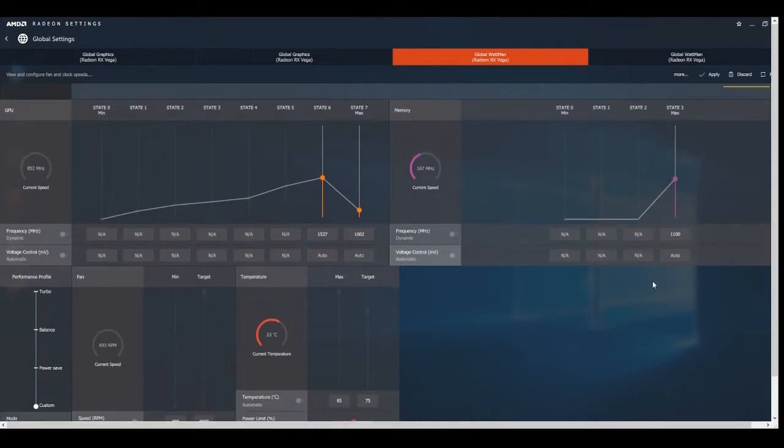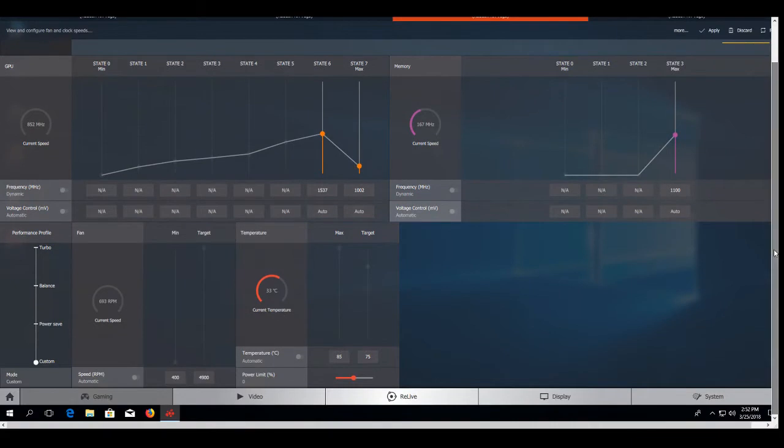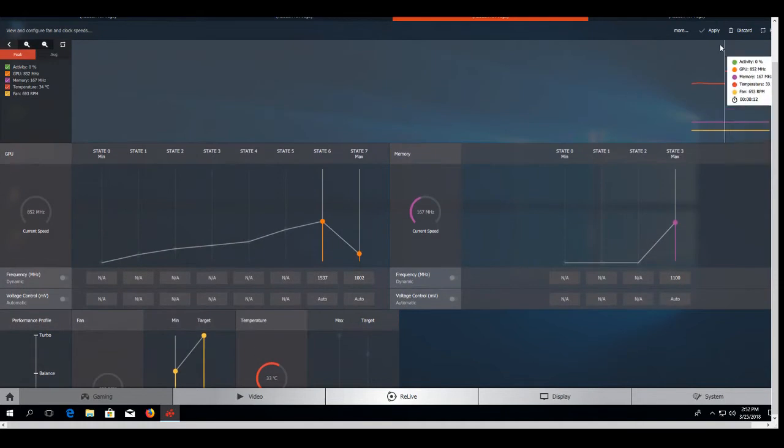Don't forget to increase the fan speed. I'm not tweaking the voltage, because the only thing I'm going to get by tweaking the voltage is a hash rate drop.